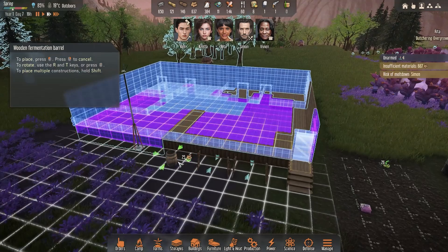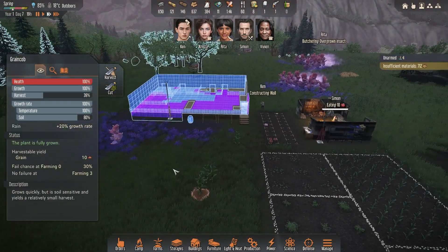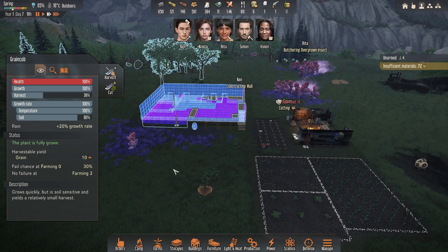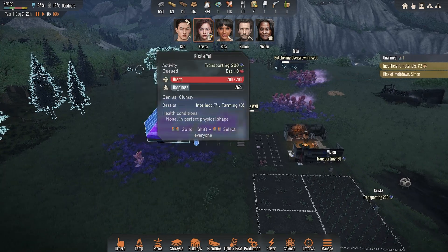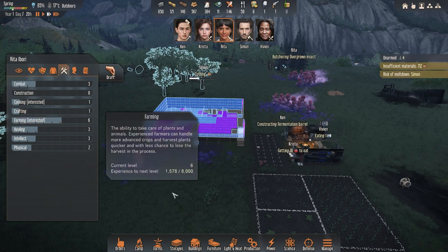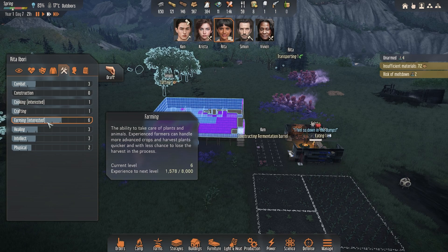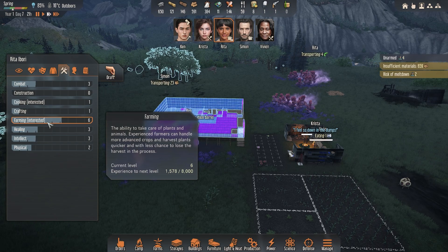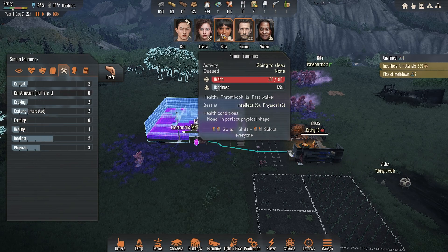Once you unlock fermentation, plant down a fermentation barrel and use the grain cob to have your survivors make antibiotics. This is very important as you get through the winter months when heating is a big problem. When curing somebody with pneumonia, make sure you have someone with a high medical or healing skill. There's a chance they can fail, just treat it and hold it off, or critically succeed and make that survivor immune to pneumonia in the future - so you really want a high-skill healer for that chance at immunity.